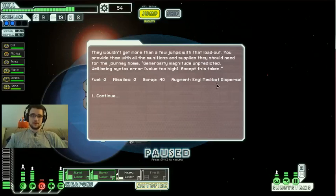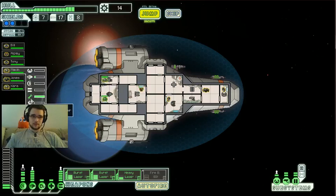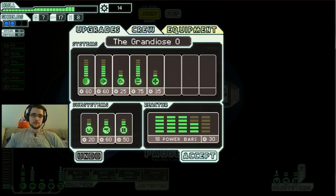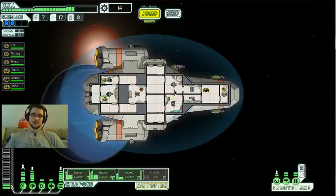They give us the Engie Medbot Dispersal Augment. Here's what it does: Ripley and Kara are being healed, but they're not in the medbay. Maxim just leveled up — he's now a level 2 engineer, so he repairs 10% faster. The Engie Medbot Dispersal floods the ship with Engie Nano Medbots, healing crew even when they are outside of the medbay at a reduced speed. I'll take that any day.